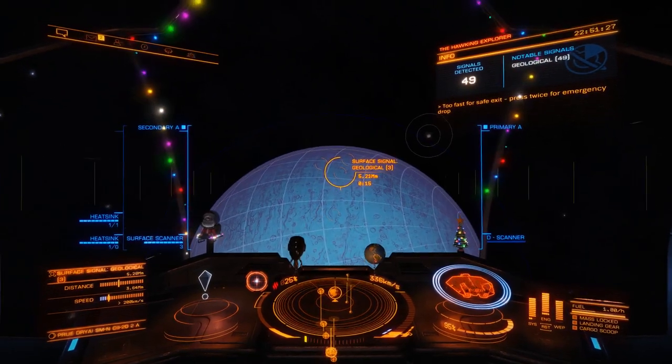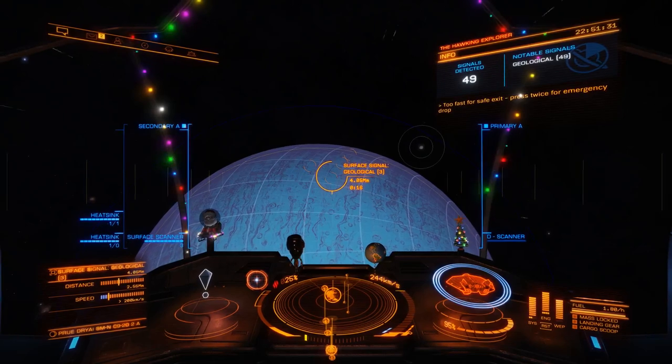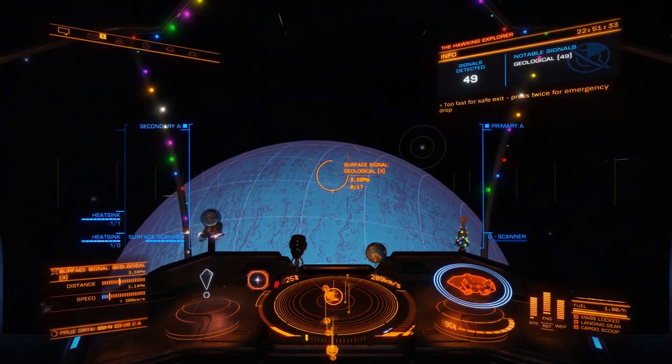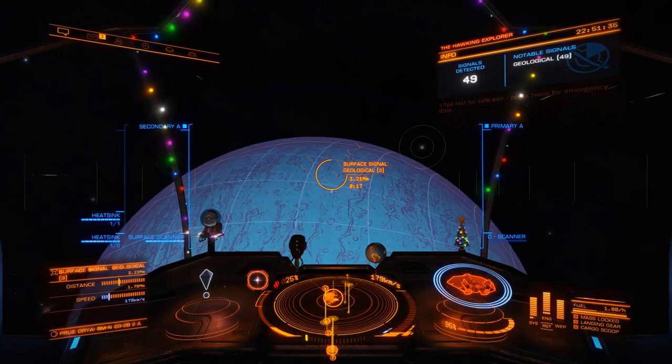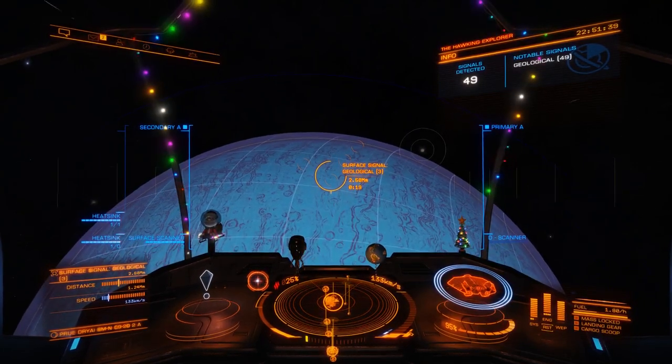You're going to enter the planet as you normally would. Always make sure to check the gravity of the planet that you're going to be landing on, because you don't want to get crushed heading into a geological site because you were too curious.